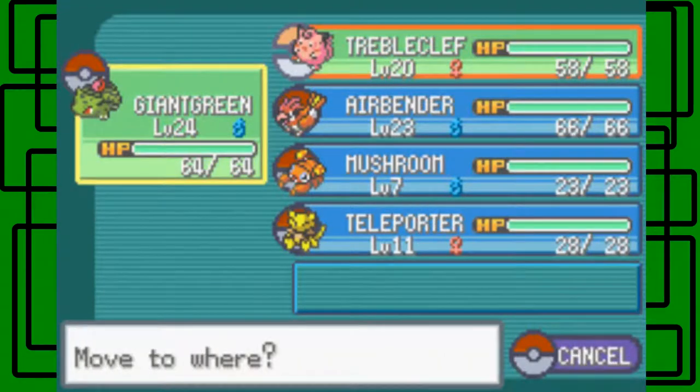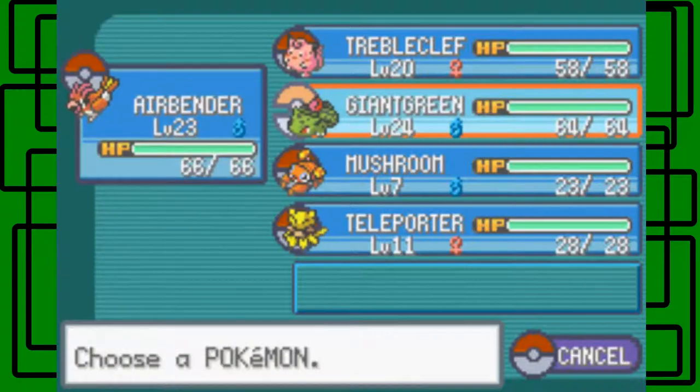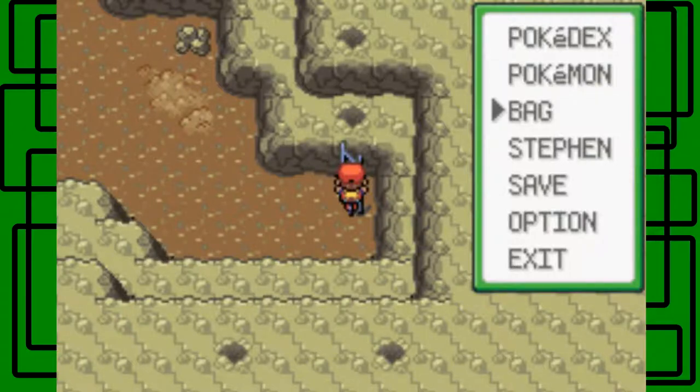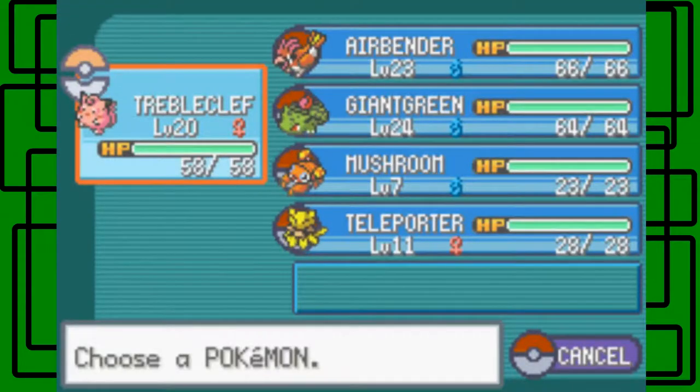I have Giant Green up front, but I actually want to keep Airbender up front because Giant Green is a little over-leveled right now at level 24. We can probably put Triple Clef up to the front. I'm going to use Repels. Triple Clef is level 20, so she will repel Pokemon — in this case Diglett and Dugtrio, because that's all that's in Diglett's Cave. The Dugtrio have about a 5% appearance rate and Diglett have about a 95% appearance rate in this cave.